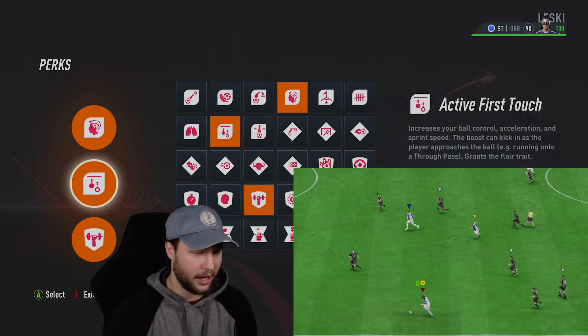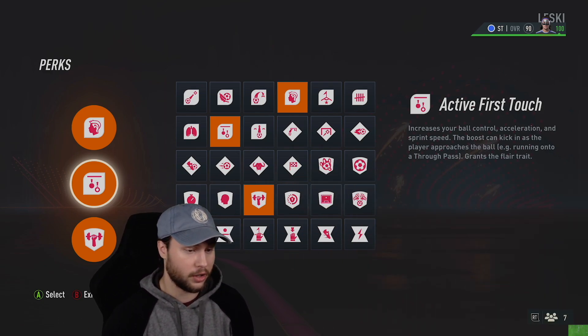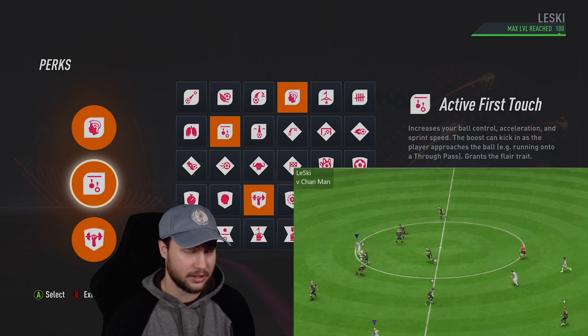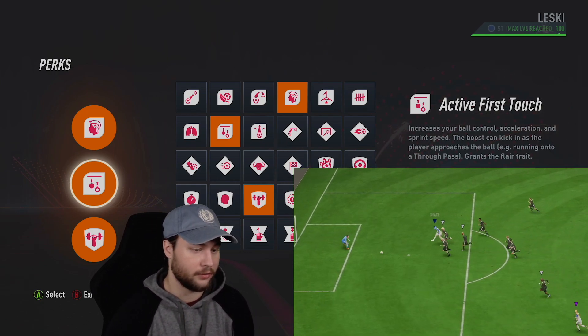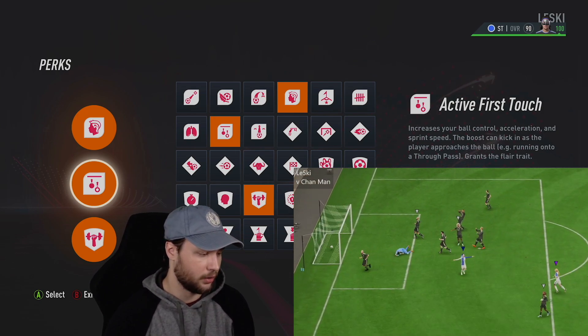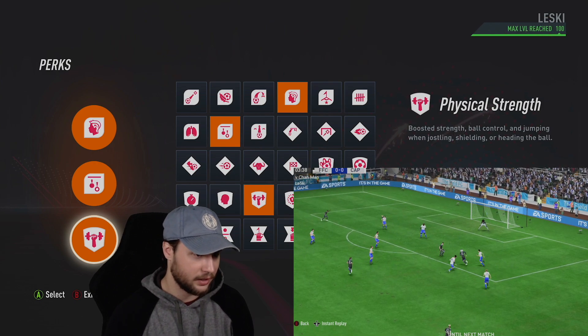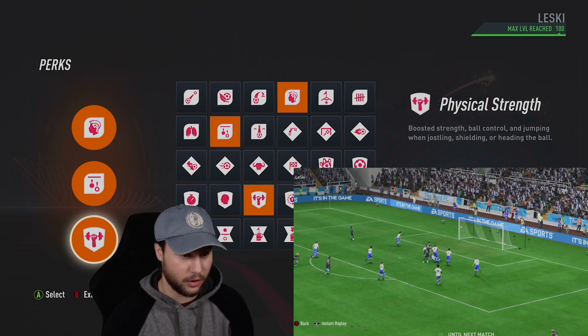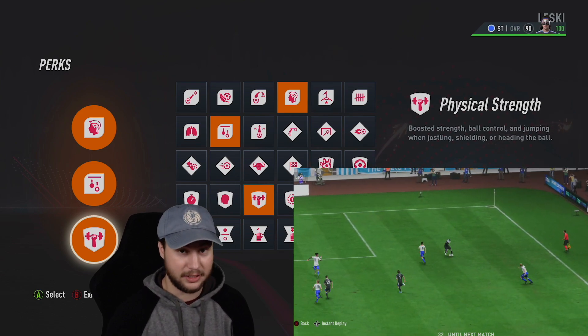Skill dribbler upgrades the agility, balance, ball control, and dribbling. Active first touch will also upgrade your pace — it'll boost your acceleration and sprint speed when running onto a through ball and in behind, or when you get the ball played to your feet, it'll kick in for a good amount of time. The third perk is one that you could switch out, but I like it on this build because it'll max out the strength. I believe we have 90 strength on the skill tree, so with this perk on, it'll max it out to 99.